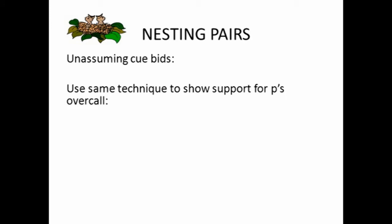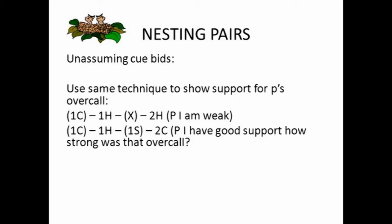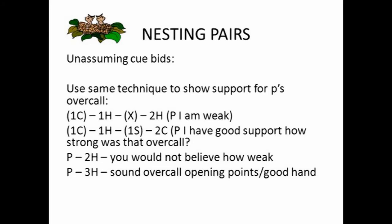You can use this same cue bid method to show your support for your partner's overcall. These are called unassuming cue bids. Imagine the opponents have opened the bid in one club and your partner makes an overcall of one heart. If you bid two hearts, you're saying, partner, I'm quite weak but I've got heart support for your overcall. But if you bid two clubs — a cue bid of the opponent's suit — you're saying to your partner, I've actually got good support for those hearts and a good hand. How strong was that overcall? If your partner goes two hearts, they're saying the overcall was very weak. If they bid three hearts, they're saying it was a sound overcall with opening points.